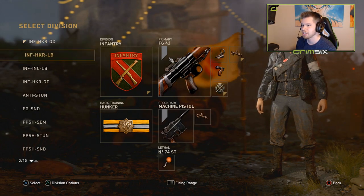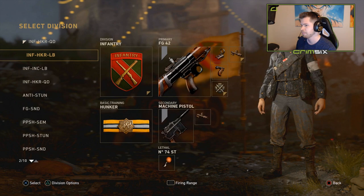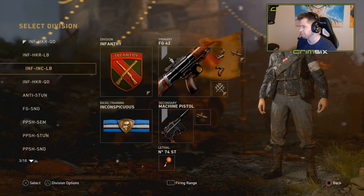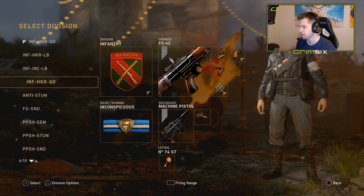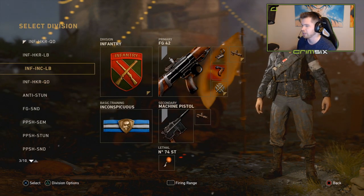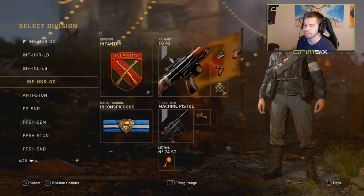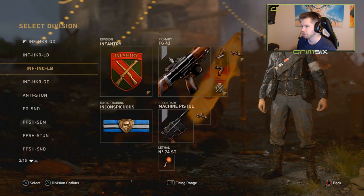Next class: same exact thing, just Long Barrel with Advanced Rifling instead of Quick Draw. These two classes are basically my Search and Destroy and CTF classes — same Long Barrel setup. For SND I might switch the Semtex to a grenade or stun right before the match, but that's it. Quick Draw and Long Barrel FGs.